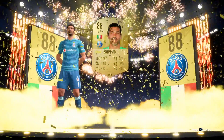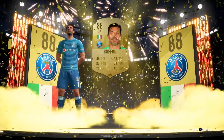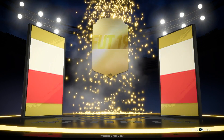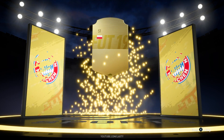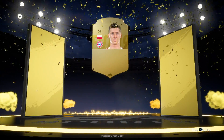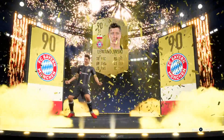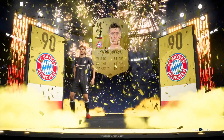It looks pretty stupid, but I'm not going to lie — the more stupid they are, the more I actually like them. I think they're pretty cool. It may give you a little bit of a giggle as you get a good pack in-game. Next up we get another super high-rated pull — 90-rated Lewandowski, who of course has now got the four-star skills and weak foot once again.